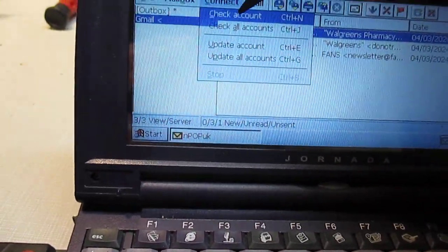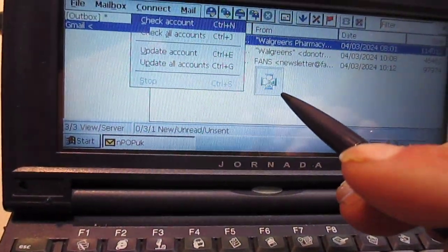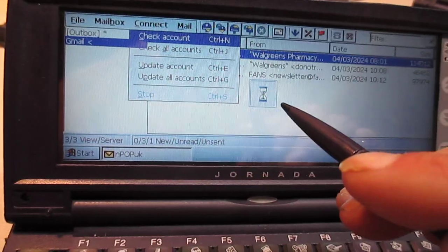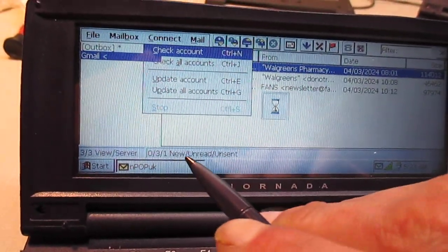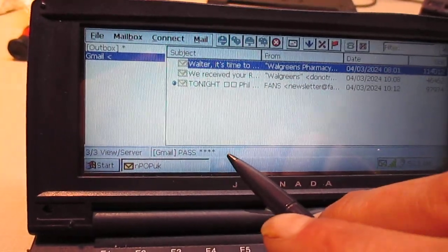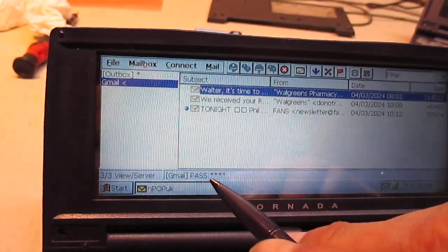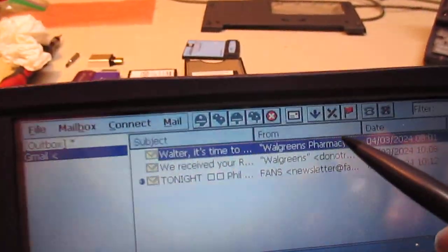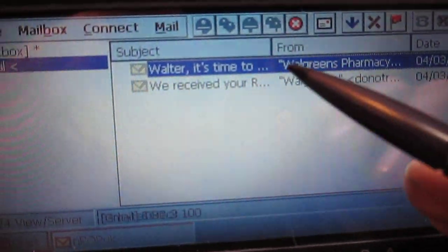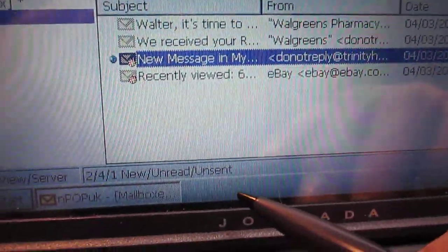If I go up here and click 'check my account,' let the hourglass go — it takes a second but you can see down here it'll say pass. This took a lot of work. You have to have POP enabled and do a couple different things to get it to work. But there we go — here's my new emails. Takes a second to load them. So that works.